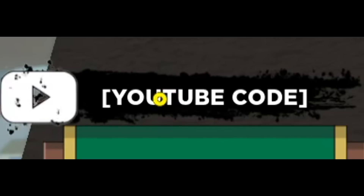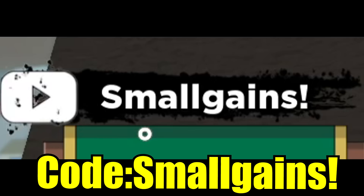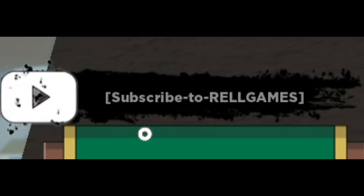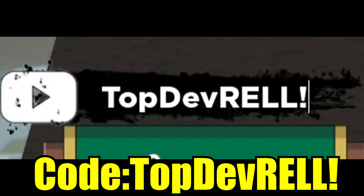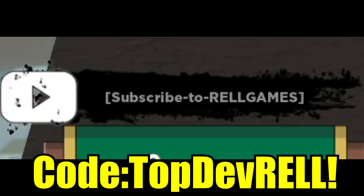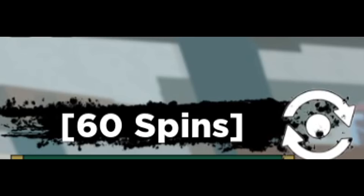Before we get into it, we have new codes. These two new codes might be late or you may have used them already. The first one is called 'small gange' — press enter and it gives 15 spins. The second code is 'top dev rail' and that gives 45 spins, for a total of 60 spins. Good luck spinning.